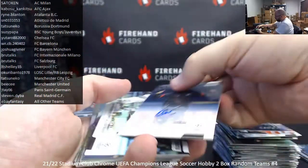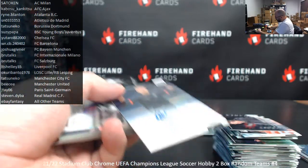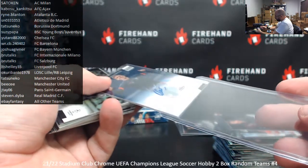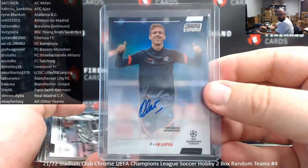And here's your autograph tip — for RB Leipzig, Danny Olmo. Leipzig going to Okuri Banto. Believe it or not, they only had one player for Leipzig sign — it was Danny Olmo, there was no Sabitzer. They probably had their pick of the litter for RB Leipzig signatures since Topps has the Bundesliga license too, but this is the only one they had.